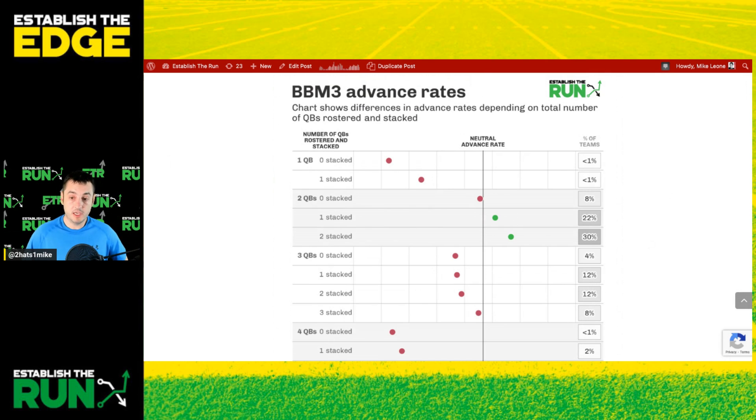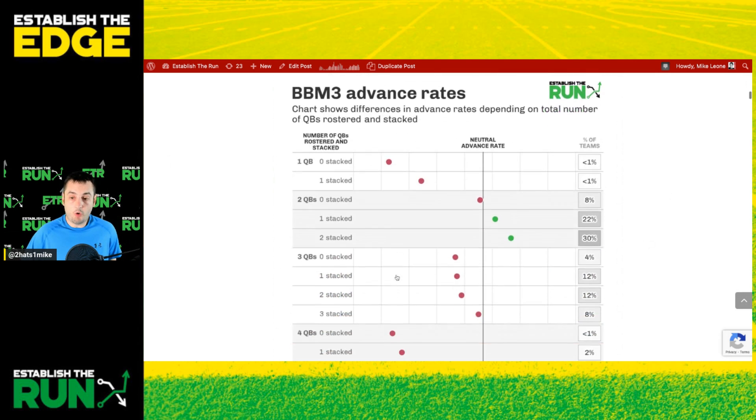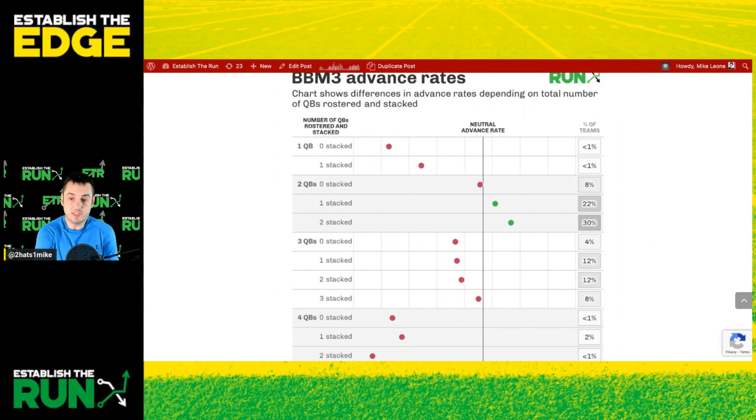Same thing with three quarterbacks. If you drafted three quarterbacks, your advance rate was best if you stacked three, next best if you stacked two, next best if you stacked one, and worst if you stacked zero. So overall, if you just looked at number of stacked QBs, stacking three quarterbacks might look bad compared to stacking two. That's less to do with stacking and more to do with last season — only taking two quarterbacks in general was kind of a big edge over taking three quarterbacks. But if you did take three quarterbacks, it was better to stack them all than to not stack them.